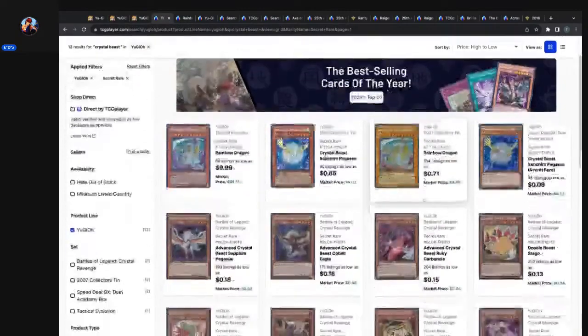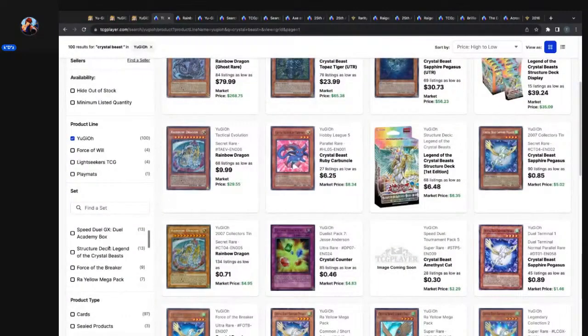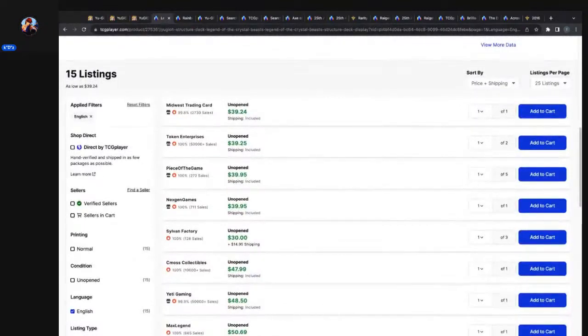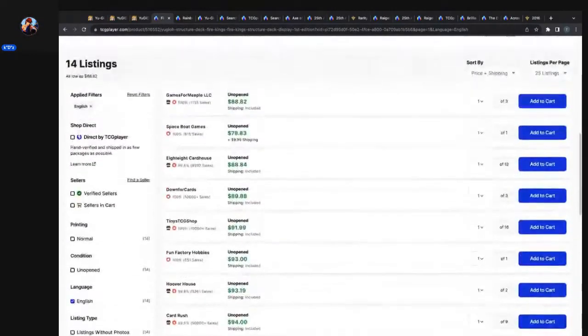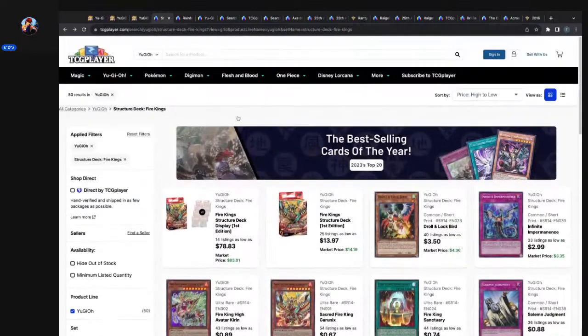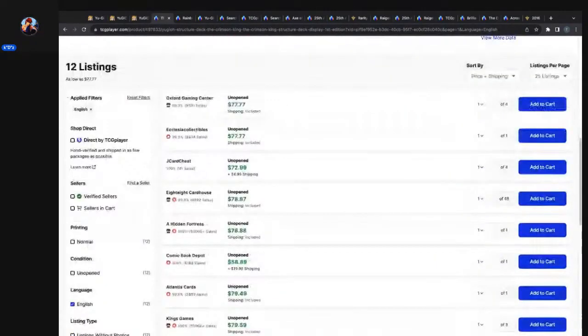Let me go back to Rainbow Dragon real quick — let's get off the secret rare. Let's look at Structure Deck Legend of the Crystal Beast: $40 bucks. This thing is littered with staples and amazing lore windows, connected to the anime. This structure is $42. The Ice Barrier one does have double windows, it is four years old, so $80 makes sense. But then Crimson King — let's look at it. We got Crimson King and Fire King up. Fire King is new and it's quote-unquote meta, but it being $90 is steep when the Crystal Beast is $40.